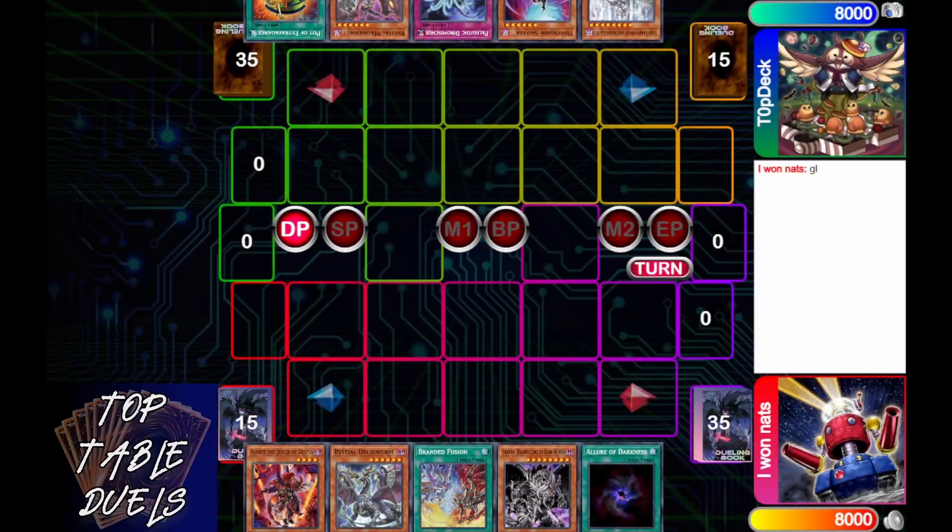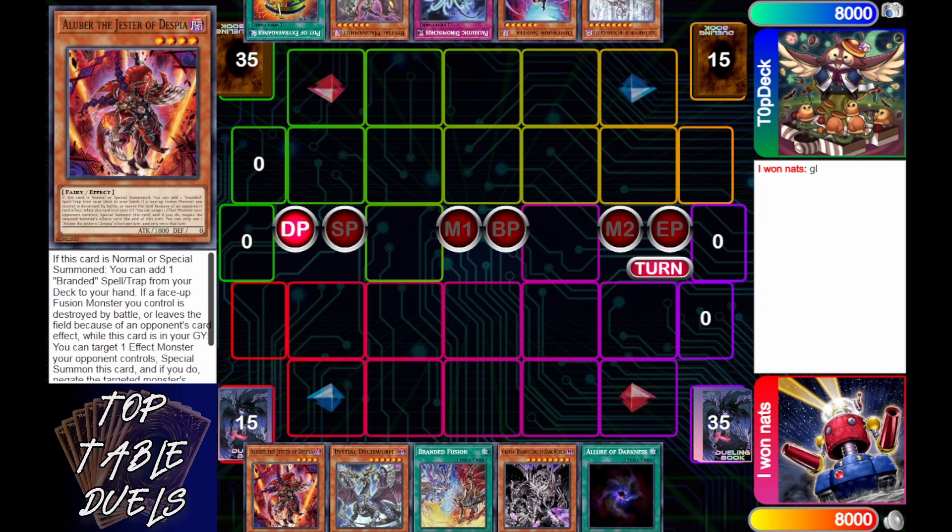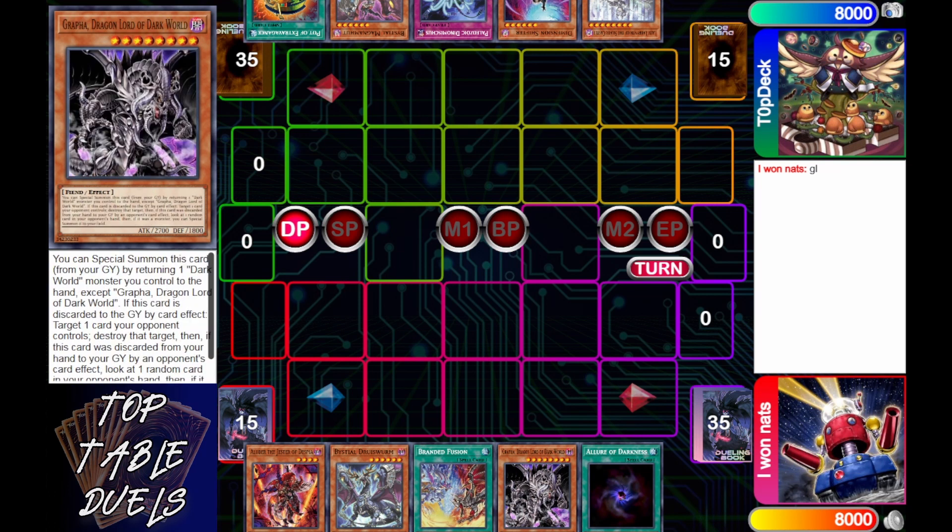Hello and welcome to Top Table Duels. Thank you so much for joining me today. This is a ranked best-of-three matchup. In the blue we have Top Deck at 959 playing a Labyrinth deck against i1nats at 529 who's playing a Despia Bestial Dark World Branded deck — a bit of a hodgepodge. Let's go ahead and kick this off.